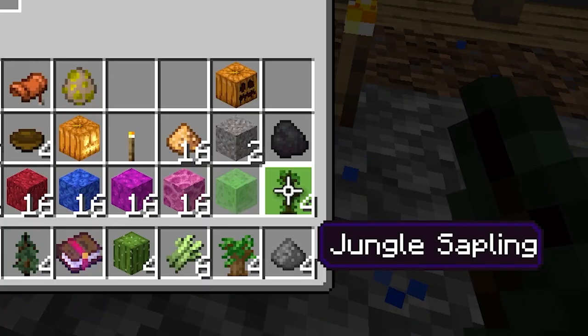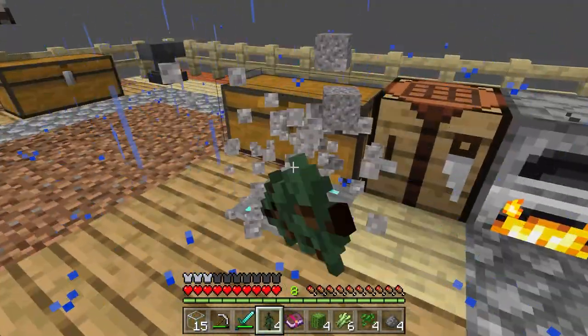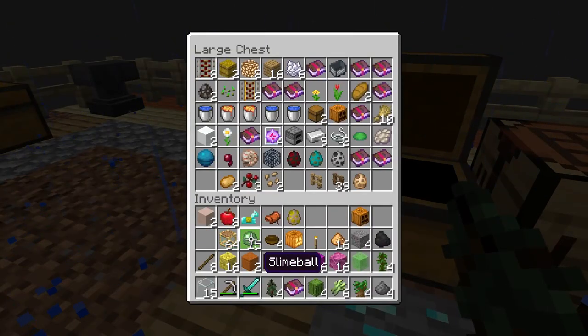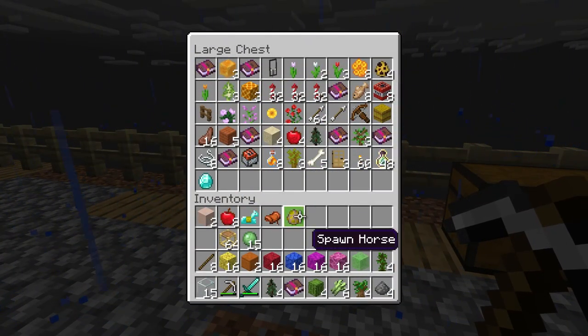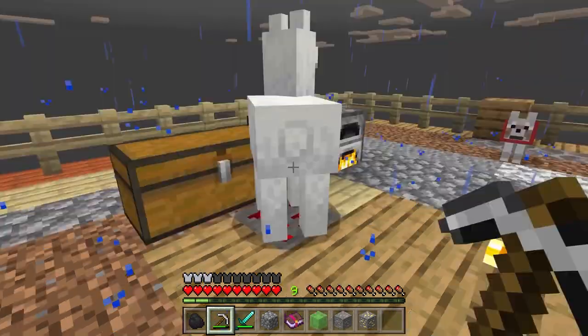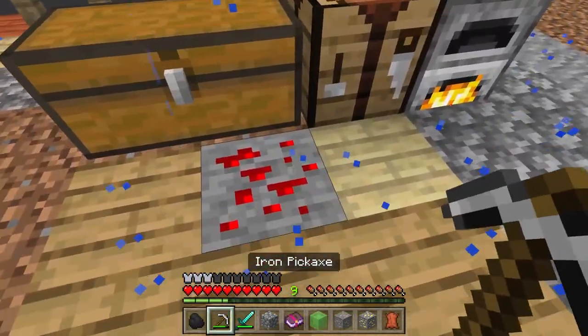Jungle saplings and dark oak saplings - sweet. Get out of here. Our first diamond - yes! We got a diamond, guys! Let's put it in safekeeping right away so we don't lose it. Some more iron and gold - we'll take it. Hello llama - I got a special item for you. Thank you for the leather. Some redstone - sweet.